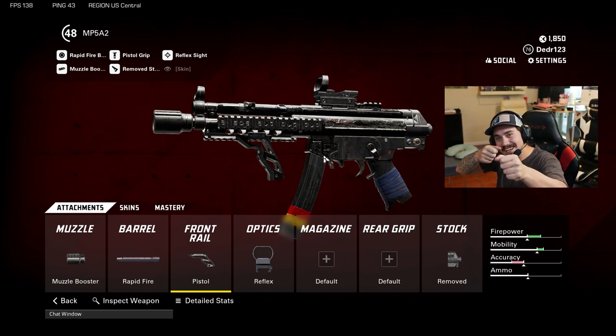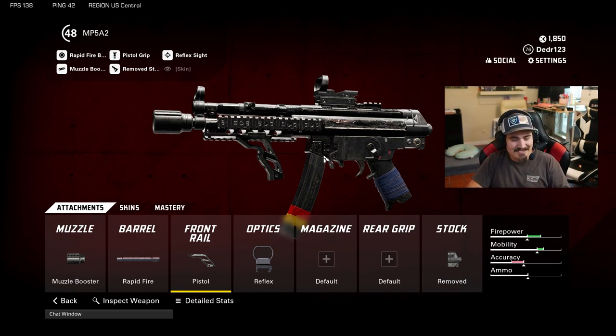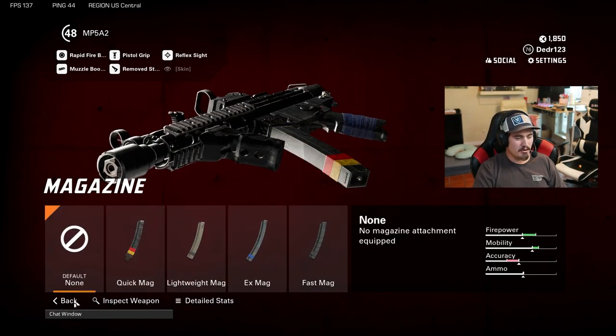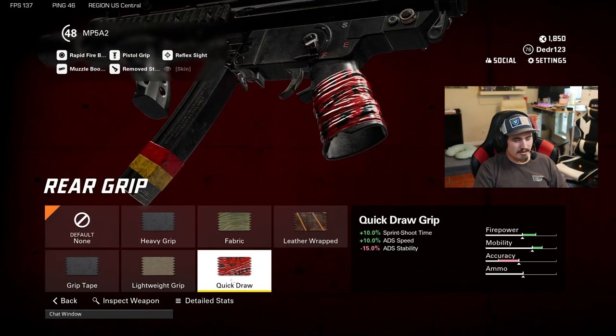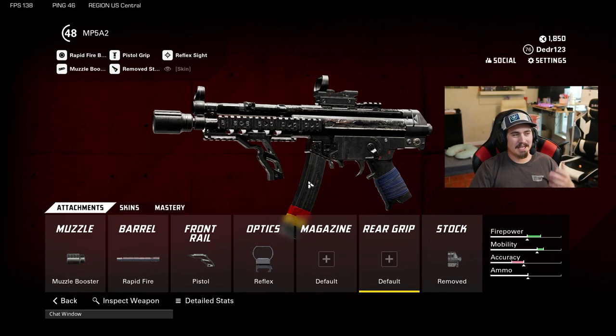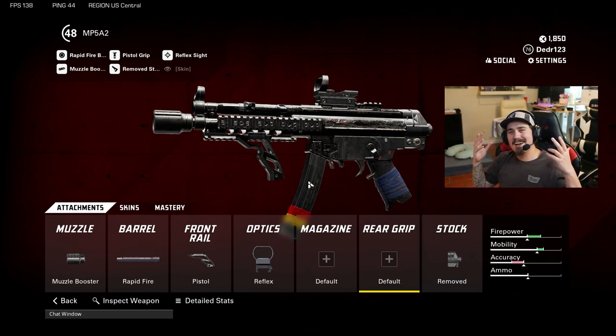Then we're gonna run a pistol grip with a reflex and a remove stock - that's so you get that ADS time when you're running in there. The remove stock again is for movement, get that little slide, little jump. The reflex I like running on it, completely up to you guys. If you don't want to run it, probably put a quick mag on it or a rear grip quick draw, just to increase that shoot-to-sprint time and ADS speed.